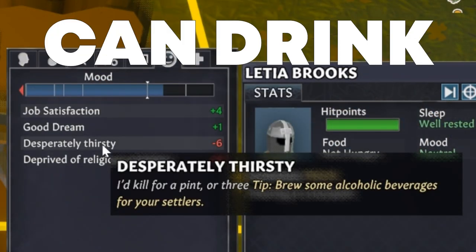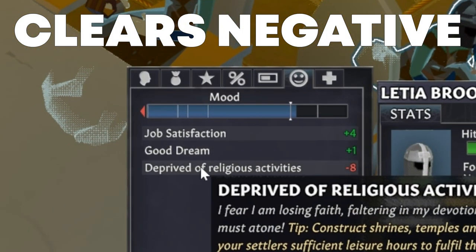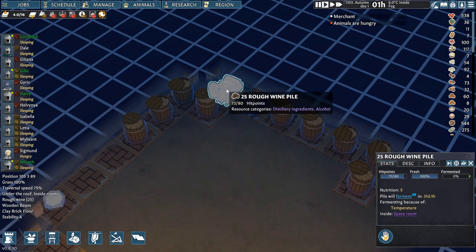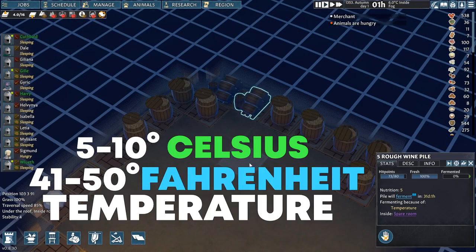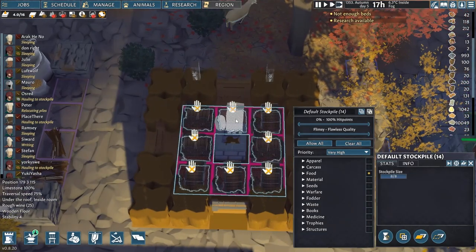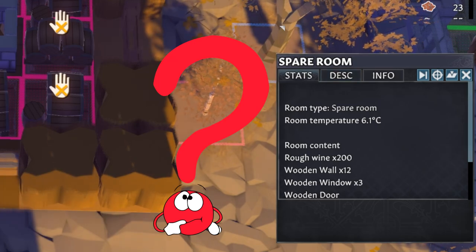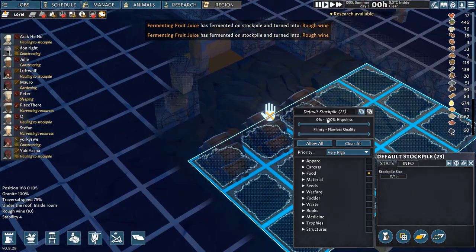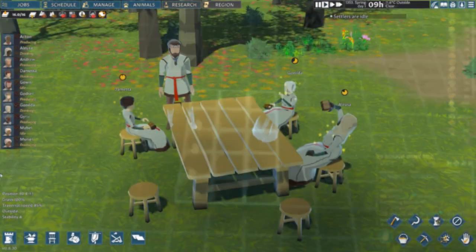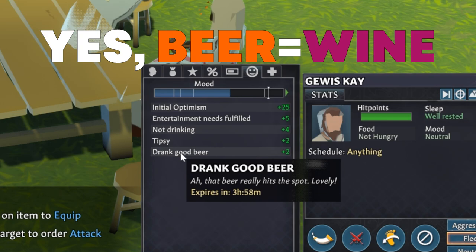Both rough wine and dubious booze can be drunk but give no mood modifiers beyond clearing the negative one of not having any drinks. To actually get a positive mood modifier you have to keep rough wine fermenting for another 30 days at the same temperature of 5 to 10 degrees Celsius and 41 to 50 degrees Fahrenheit. Some players reported best results with a smaller span up to 7 degrees Celsius but I did not see this happen. An important tip is to set those piles of rough wine as forbidden so your settlers don't drink them while they are fermenting. At the end of this process you will get fine wine, which gives settlers a plus 2 positive mood modifier when they drink it.